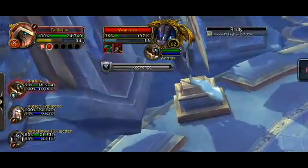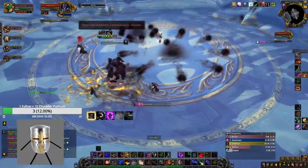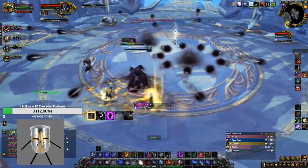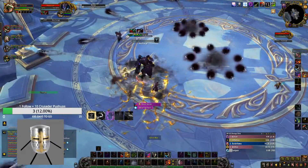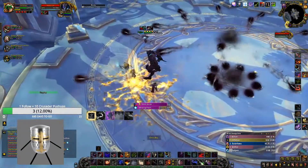When the boss gets low on energy, he's going to cast a Recharge. While he's casting that, all Shadow Worlds that are in the fight are going to fire out 9 bolts at a time. Be sure you're dodging these so you can do as much damage mitigation for your healers as possible.